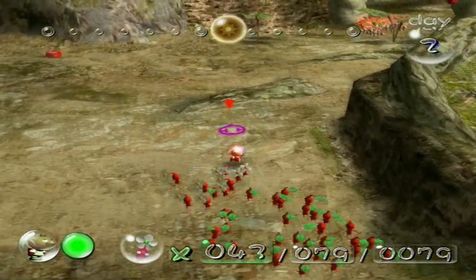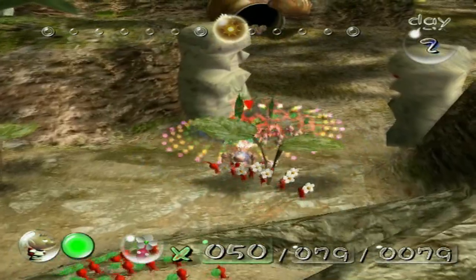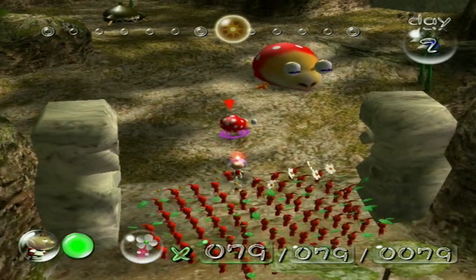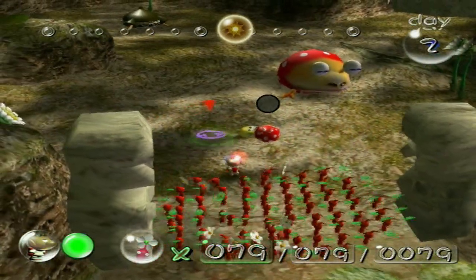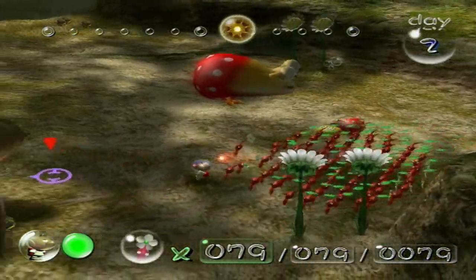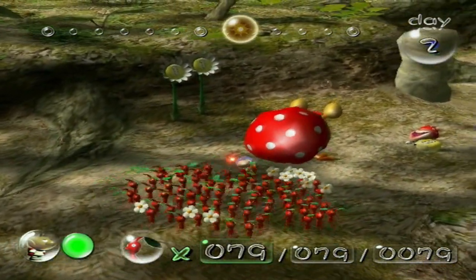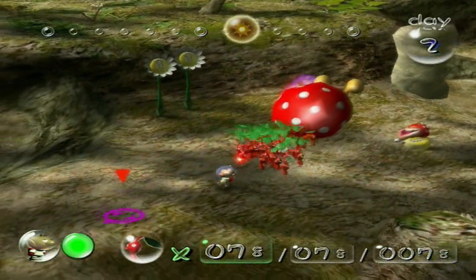Let's meet up with the rest of the army. There is a Dwarf Bulborb right here, so we actually want to hopefully take it out in one hit. There we go. The reason is, had that Bulborb alerted the big Bulborb over there, it would've woken up and attacked us and probably would have destroyed us. So for now, let's just sneak behind this big boy and — bum rush him once more! Wow, that was a successful bum rush if ever there was one.